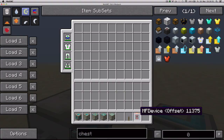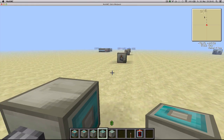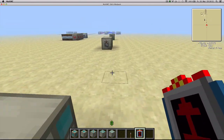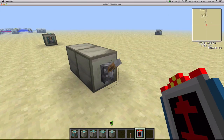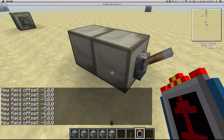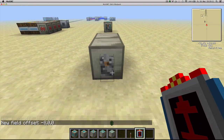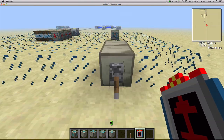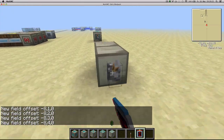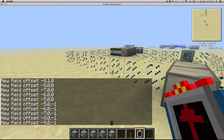There's an item called the MF Device Offset, which you craft with 5 refined iron, a diamond, a piece of redstone, and 2 cables. It allows you to control where the force field is going to appear in relation to the block. If I shift right click, it starts increasing the coordinate shown in chat — minus 6, minus 7, minus 8 — and that moves the field in the negative X direction. If I shift click on the top, it starts going up. If I don't shift click, it inverts the number increase. You can play around with these values until you get your force field to wherever you want it to be.